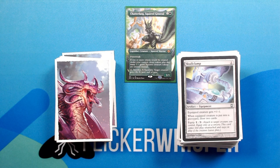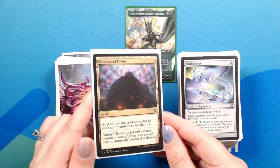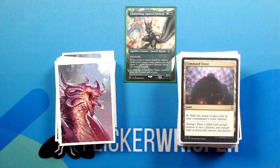Alright, we are in the home stretch here, going into lands. First up is Command Tower — land. Tap: add 1 mana of any color in your commander's color identity.